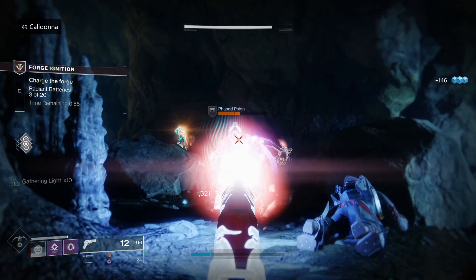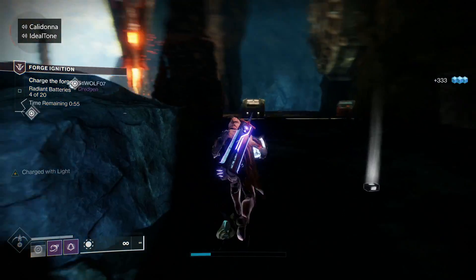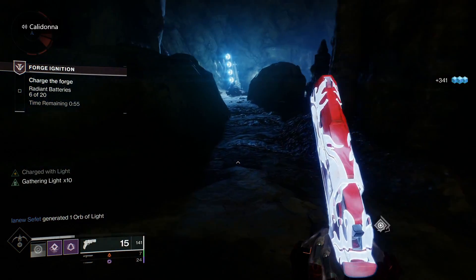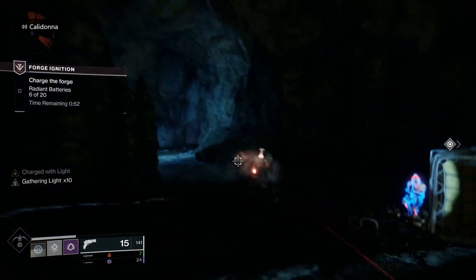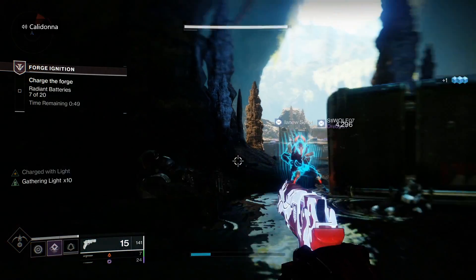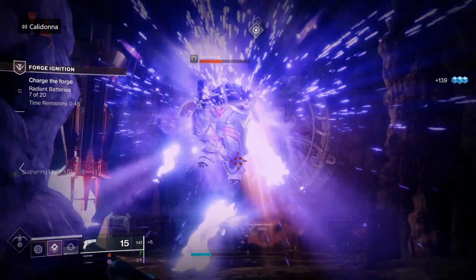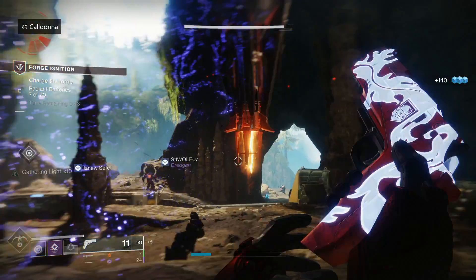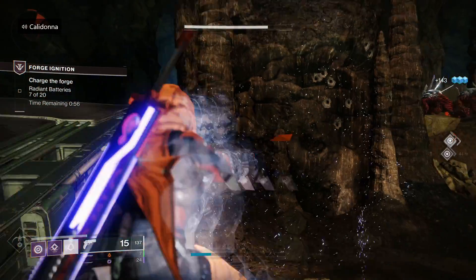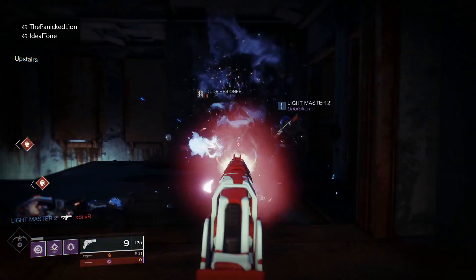Think about the possibilities with this weapon. If you go all the way up to 10 stacks and consume them to get your abilities back, think about the different builds you can create — especially if you want to consistently get back your class ability, grenade, or melee. This exotic weapon can go with so many different armor pieces and legendary weapons that can boost that ability. The possibilities are pretty much endless for the builds.